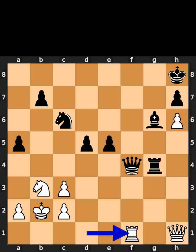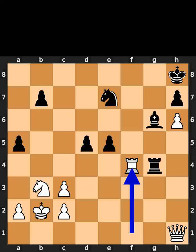White plays rook to f1. Black plays knight to e7. White takes the queen on f4 using the rook. If you enjoyed this video, please like and subscribe.